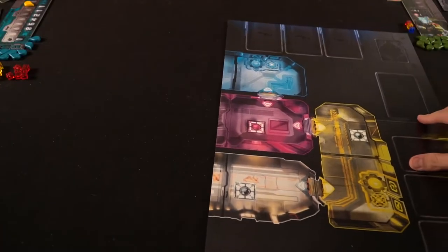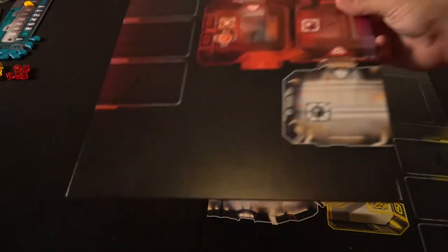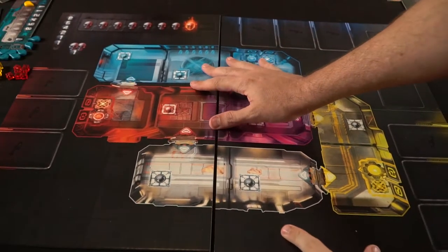Let's go ahead and talk about how the game is set up, how to play the game, and then what I think of it and whether or not you'd like to pick it up. To begin setting up Adrenaline you're going to take two sides of the game board and put it down onto the table.